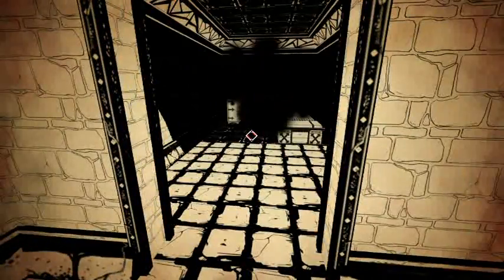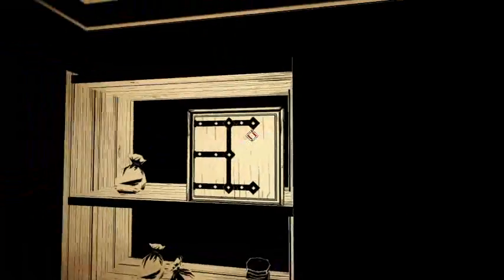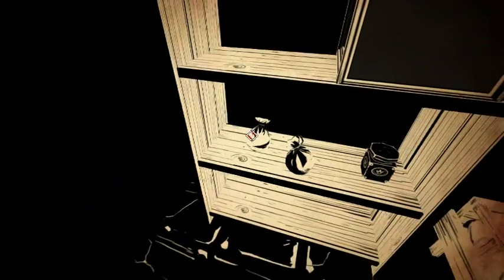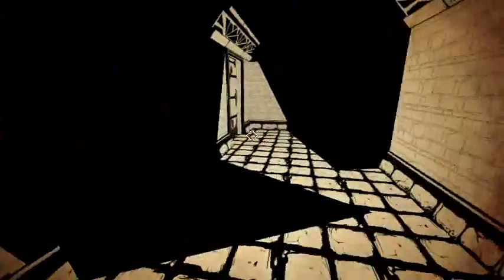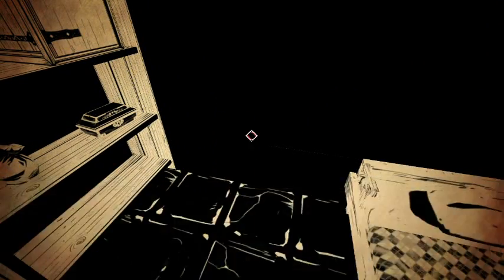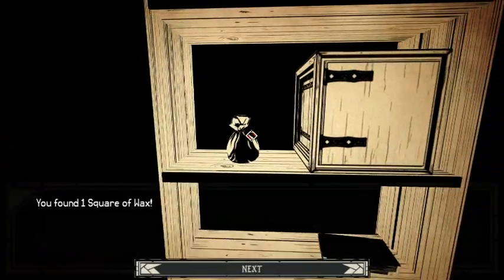Door number one. Door number two. Money. Water of life. Amber. Amber. And money. Ooh, piece of axe. Kind of wish I had the minotaur now. I wish I would have chosen the minotaur over the werewolf.